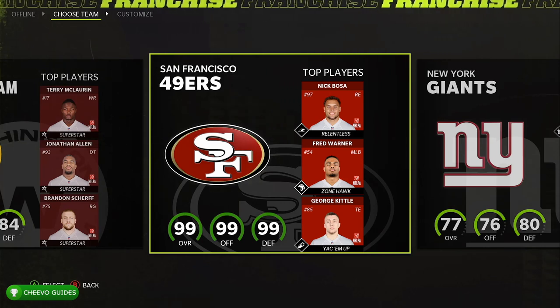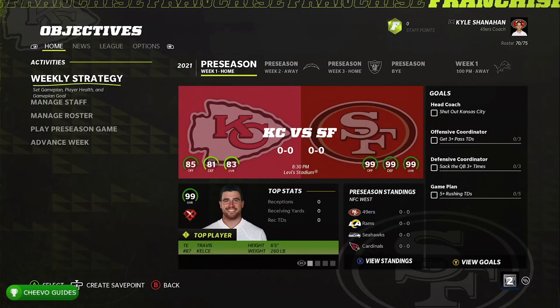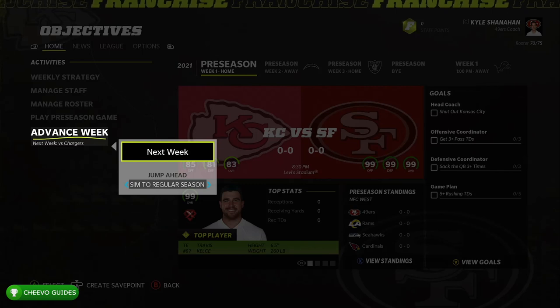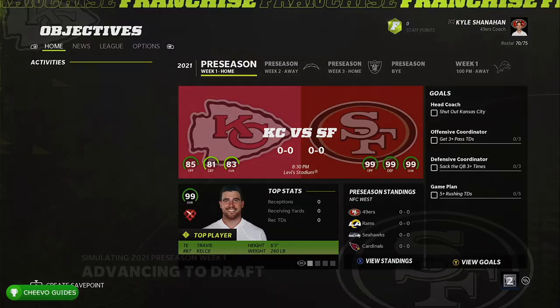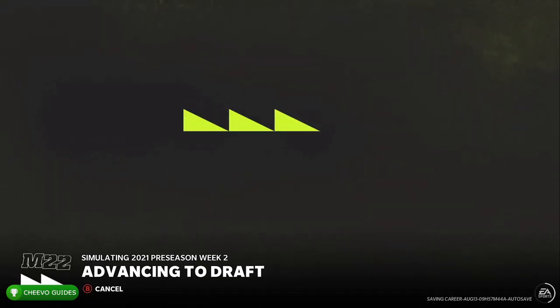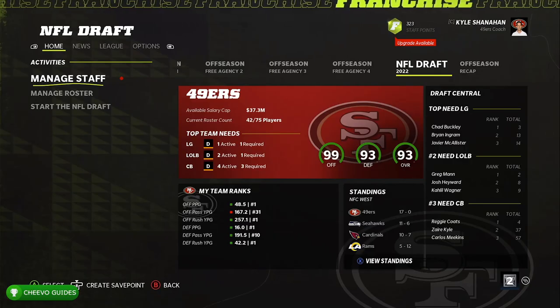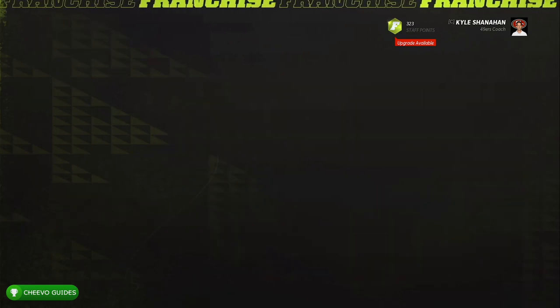I use my custom roster, however you guys do not need to do so — it really has nothing to do with these specific achievements. Go ahead and press Start Playing, then go to Advance Week, skip ahead and sim until the draft — 'Sim to Draft' right there — then press Sim Ahead. You'll have to wait about a minute for it to simulate through the whole season. Next, click in the right thumbstick to create a save point.